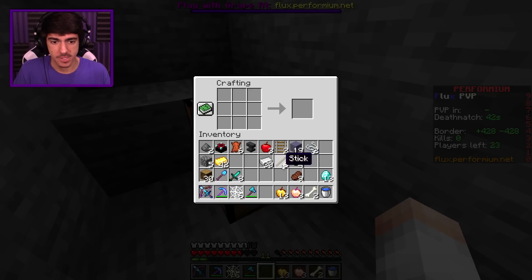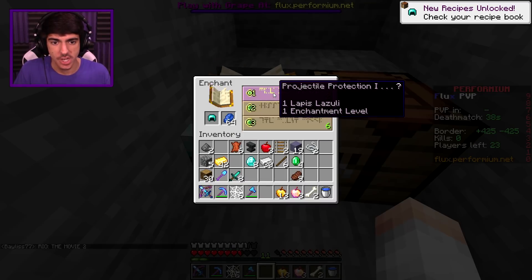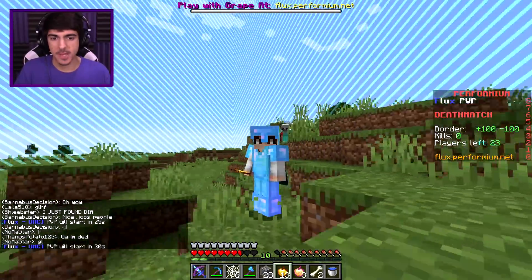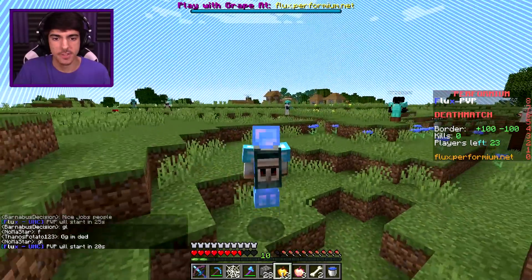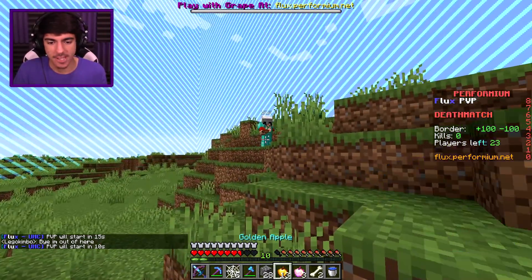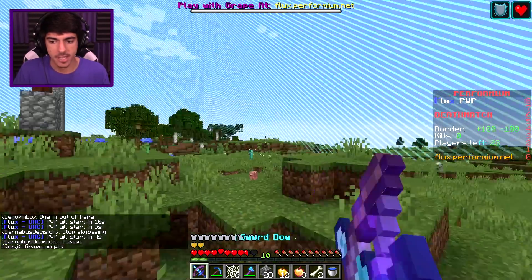Let's put this helmet on — we have a lot of diamonds left over. Let's enchant that — Projectile Protection 1, which is probably going to be pretty useful in case somebody else has this bow. Here we are into death match, ladies and gentlemen. I am looking pretty stacked compared to some of these people, and that is what we're going to have to do — use our stackedness to get some kills. With this sword bow in hand, it should be pretty fun.